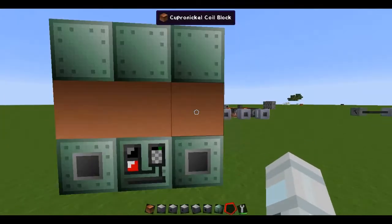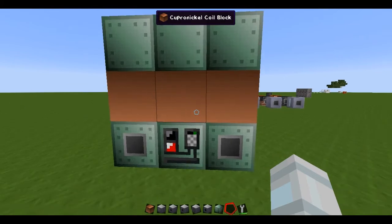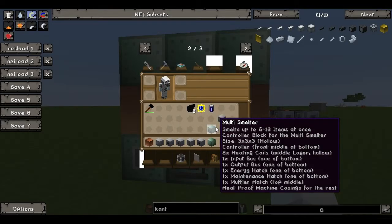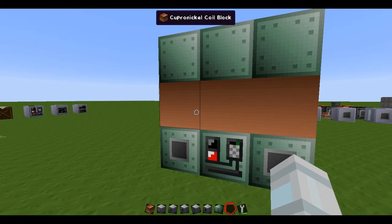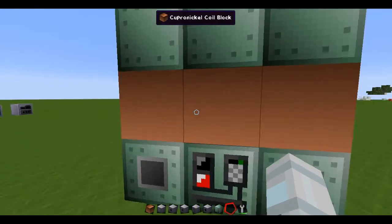What is the multismelter? Well, as the name says, it melts more than just one item at once. This is the closest thing to the railcraft steam oven, where it cooked 9 items at once. This, as the tooltips say, is 6 to a maximum of 18. This is capped by the coils — copper-nickel is the most basic one, so it can only smelt 6 items. The cupronickel however will smelt 12, and the nichrome, 18 items.